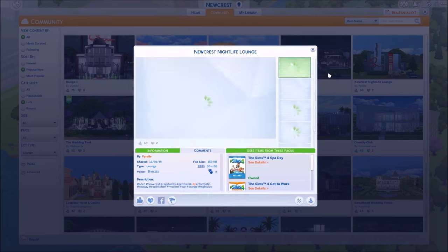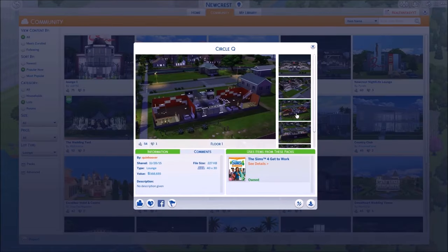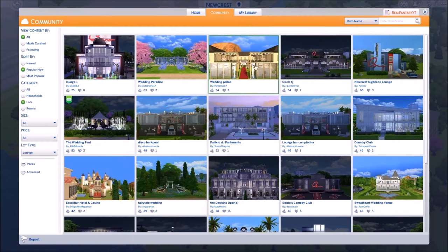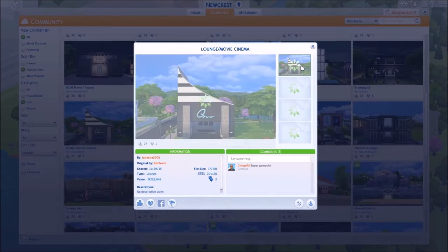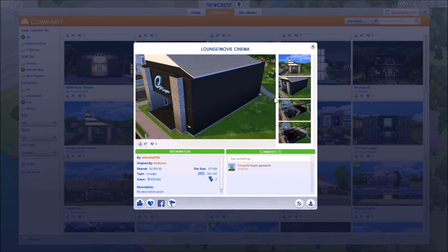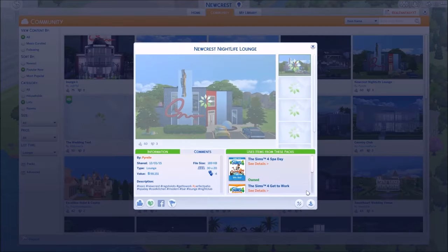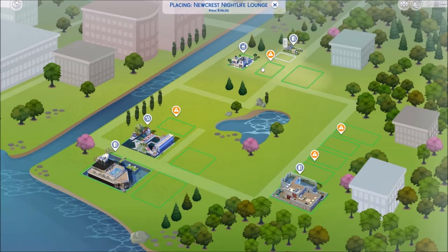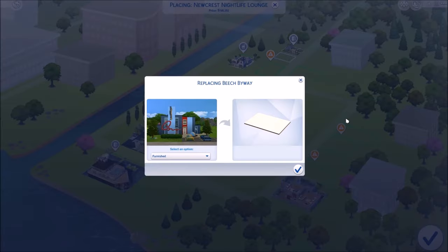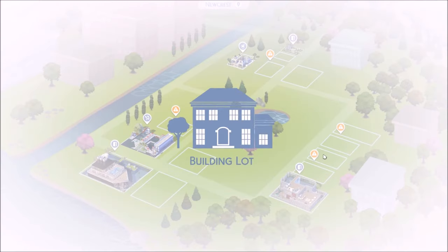Newcrest nightlife lounge - maybe we'll get this because it's for Newcrest. There's also a circle Q that's nice too. I think we're gonna get the Newcrest one. It's a 30 by 20 so pretty small, but I like small lots to be honest. We're just gonna put it right there. That actually works - we have the lounge and the bar beside each other.